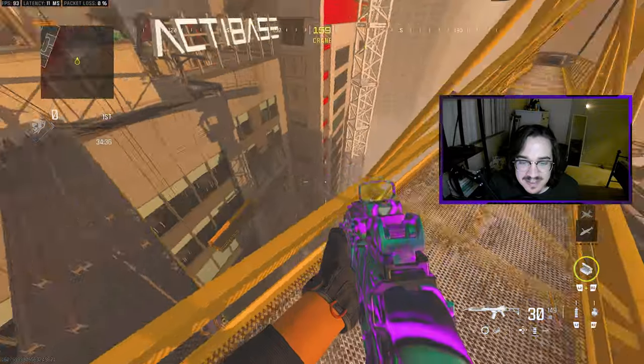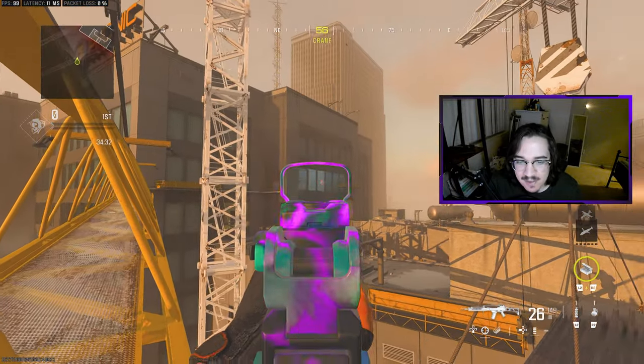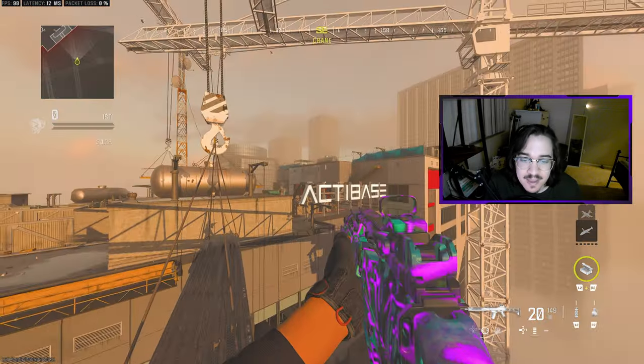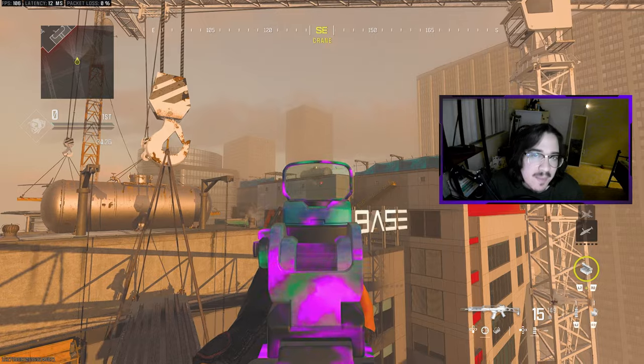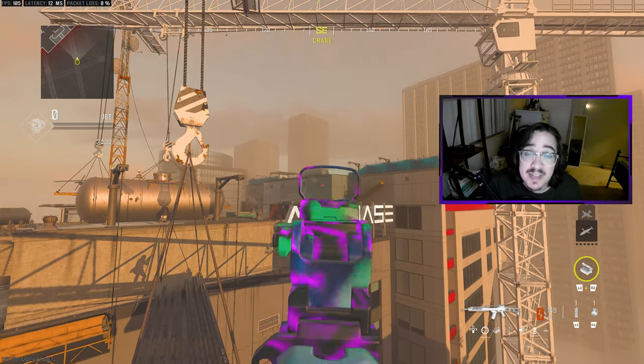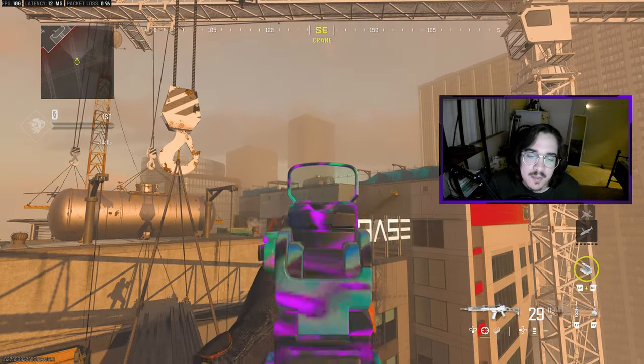Right now we are currently standing at Crane. No one should get towards Top Office, but if anyone does get over there, you would call that Top Office. And same thing on the other side — if somehow someone gets towards Top Office 3rd, you would then call out he's playing Top 3rd Office. In an actual match, no one should be able to get up there.